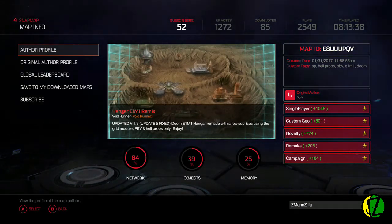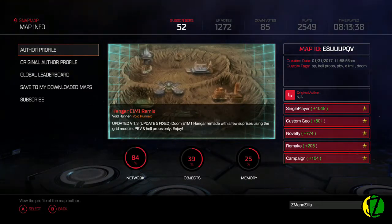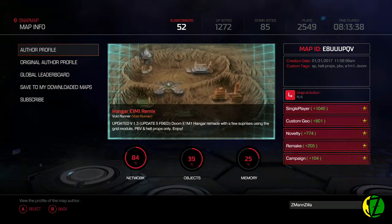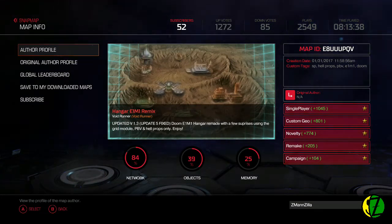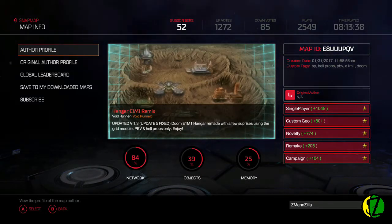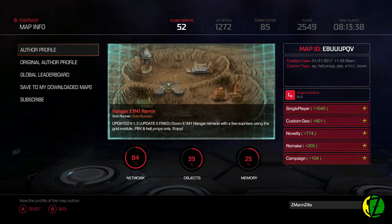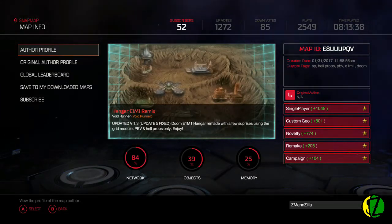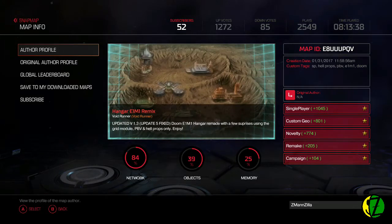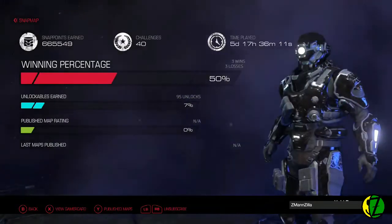This is Hanger E1M1 Remix, map ID E8UUUPQV - three U's, which is interesting. It says it's a remix with some surprises, using the grid module, player blocking volumes, hell props and all that fun stuff. I'm excited to find out what's going to happen. Let's take a look at that author profile.